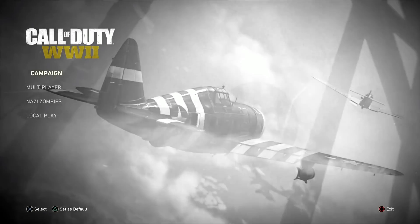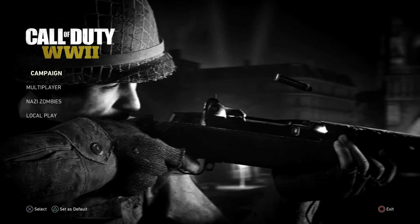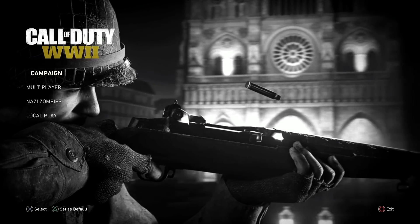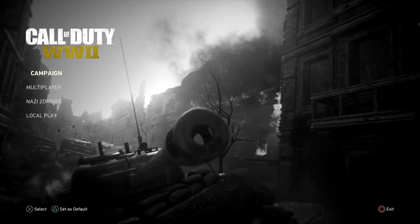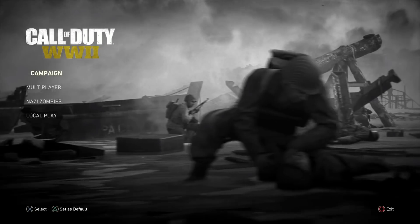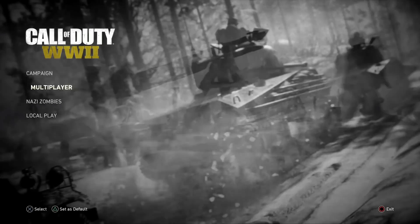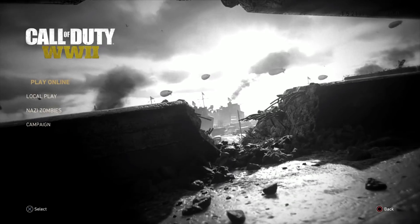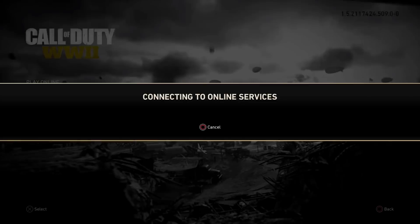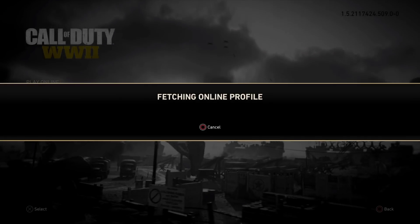Alright guys, so this is how you're gonna be able to go out of area in Call of Duty World War 2. This is the out-of-area glitch for the base camp. What you wanna do is go ahead and start it up, select multiplayer, then select online and connect online — you're gonna go to the base.